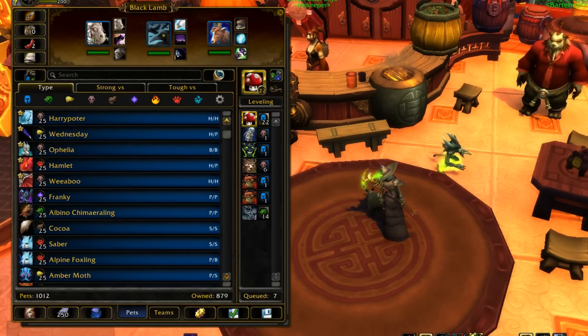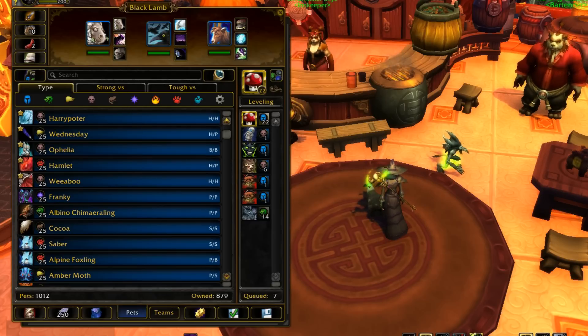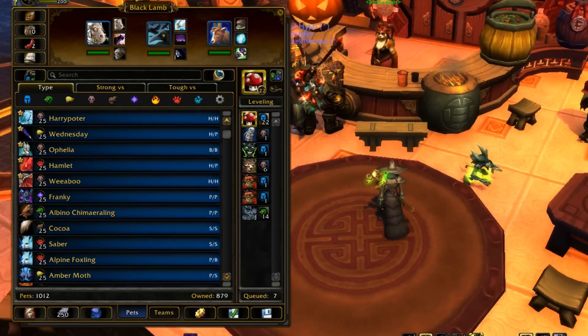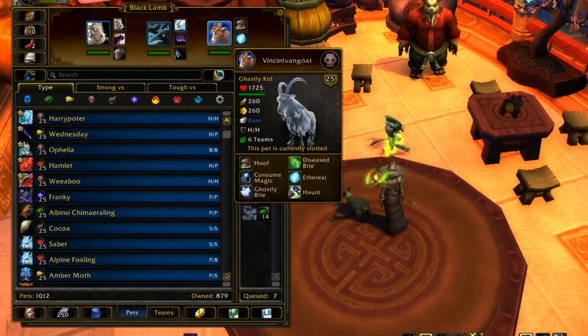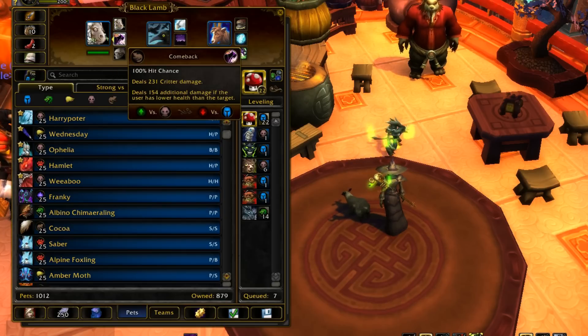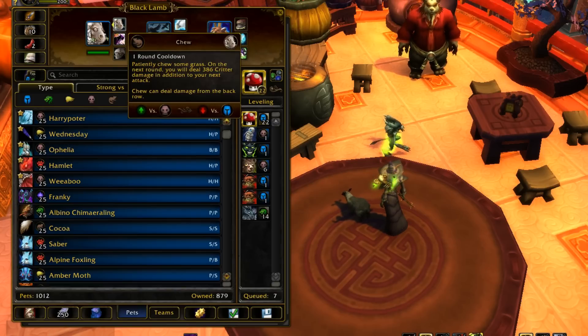They'll usually stay in, because switching out with Haunt is not really a smart thing to do either. So they might actually stay in for the Stampede and take double damage from it — so it's not that bad of a strategy. That's why I put him in here — I wanted to use Haunt, not the Unborn Valk. So that's the team. Black Lamb is actually a decent Tier 2. I want to call it Tier 2 only because it counters Undeads, and you see a lot of Undeads in the meta. Plus he hits pretty damn hard if you use Chew and Stampede, even if you don't.